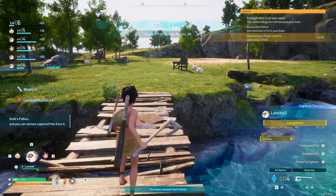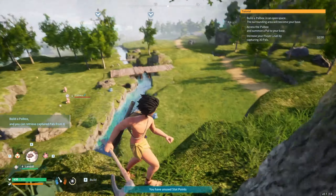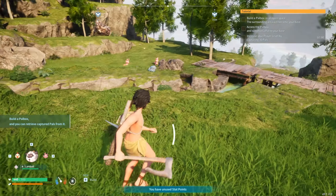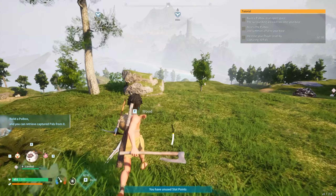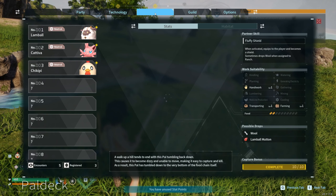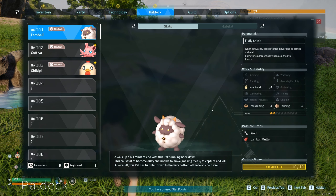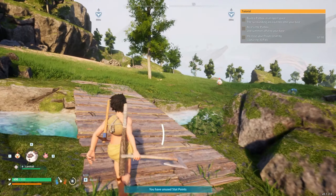10-pal capture bonus — an extra 60 XP there. The good thing about filling out your Pokédex is you can learn what these pals do for you. They all have different battle mechanics and different base mechanics — production values. If I go to the pal deck and look at Lambeau, you can see work suitability: kindling, planting, handiwork, lumbering, medicine production, transporting, watering, generating electricity, gathering, mining, cooling, and farming. He's only level one in handiwork, transporting, and farming, so he will only do those things.